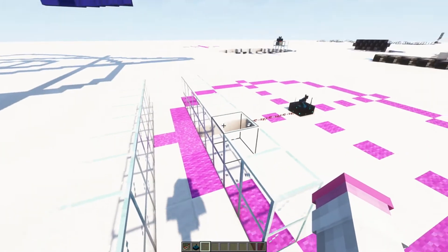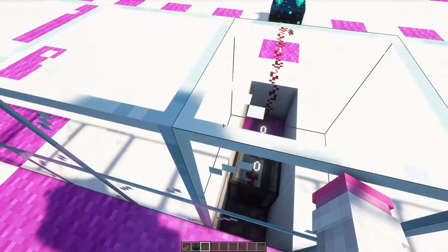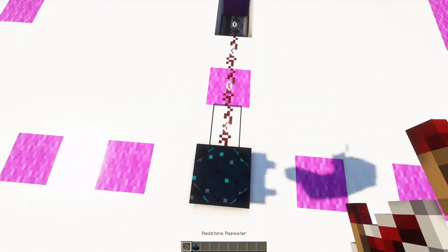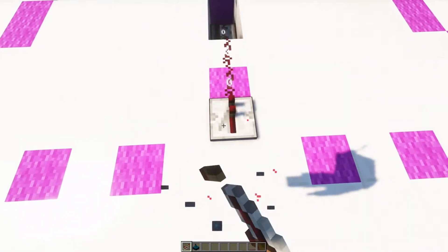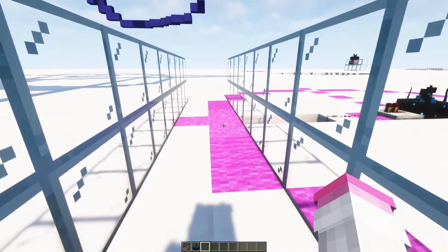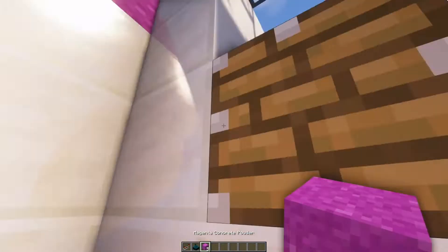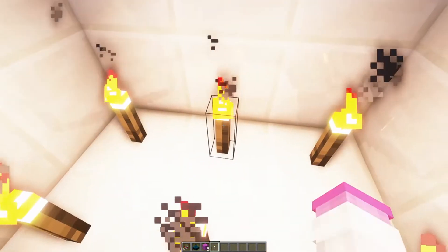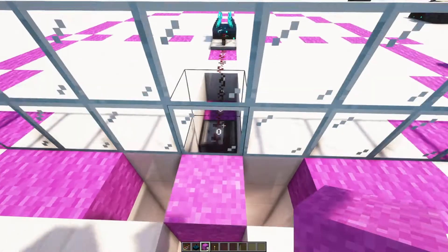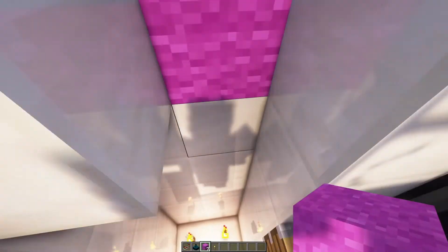If I walk down this hallway, as soon as I step into this pink zone, it's going to set off the redstone signal. So what I'm going to do now is I'm going to hook it up. There we go. As soon as I walk into this, it's going to fall, because everything was riding on a torch — I had a torch right here and this was on top. So now, whenever it detects, it'll fall. You can make somebody fall into lava, you can do anything like that.